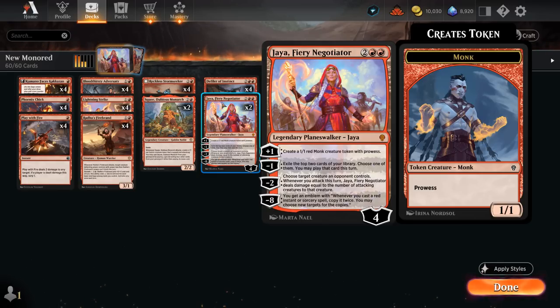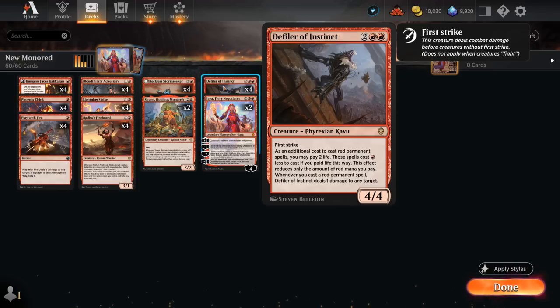Then we're also playing the full set of Defiler of Instinct, part of the rare Defiler cycle in Dominaria, and this is one of the more exciting ones for Constructed. A 4-mana 4/4 Phyrexian Cavu with First Strike, and as an additional cost to cast red permanent spells, we can pay 2 life to replace a red mana symbol — basically replacing a mana symbol with a Phyrexian mana symbol, which can be quite powerful, especially if we can cast a bunch of 1-drops after playing Defiler of Instinct. And then whenever we cast a red permanent spell, the Defiler also deals 1 damage to any target — great for finishing off weakened creatures, or it can also go face to burn out the opponent.